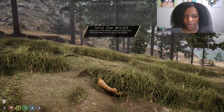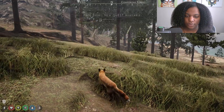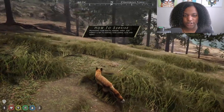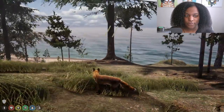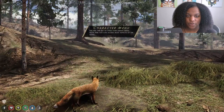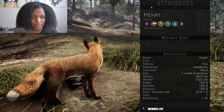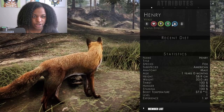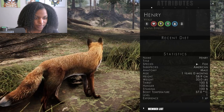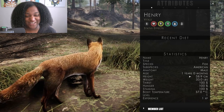Oh, it already looks really pretty. Welcome to The Wilds - a wildlife simulation sandbox where you live life as an animal. Managing your health, hunger, thirst, and energy is key to keeping your animal alive and happy. We've got a compass on top, and the tab menu opens your animal menu. There you can access health, energy, hunger, water, temperature, your animal's name - Henry - American fox, male, one year old, with height, weight, stamina, body temperature, level, and experience all tracked.